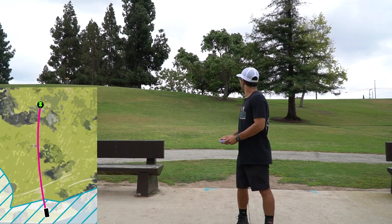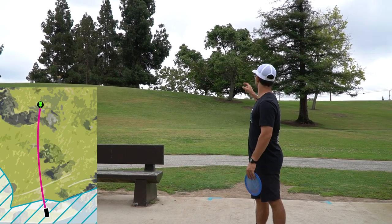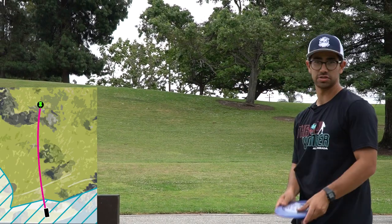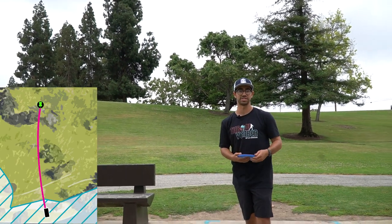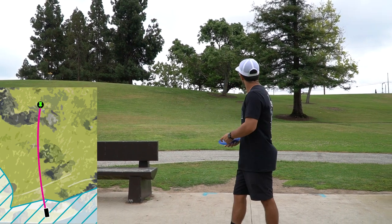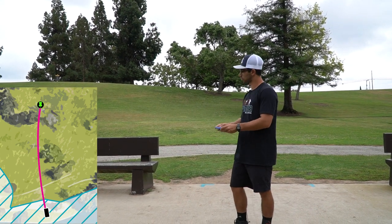We've got 270 feet uphill with this tree right in front. If you're throwing backhand you want to throw something out to the left that turns, or a big sidearm — it probably honestly plays closer to 350-360. We've got a little headwind so I'm gonna try to throw the turnover with the Leopard.